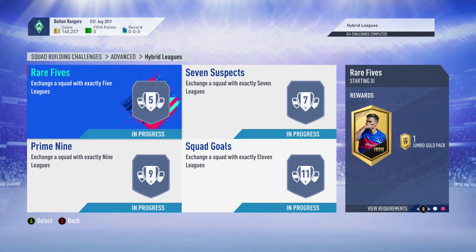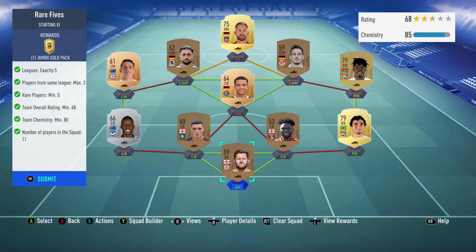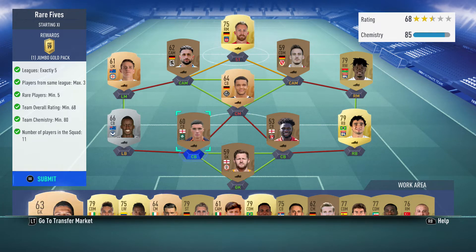So we got over 150k of packs to open because we completed all of these SBCs. I'm going to show you guys how I did this, how you can do it the cheapest and get a ton of coins. Here we go — super easy SBC, you need leagues exactly 5, and with this formation, it's super easy.